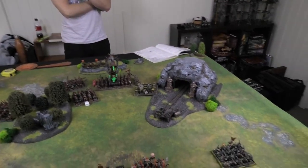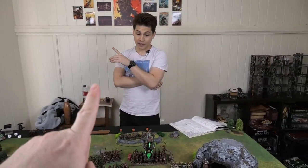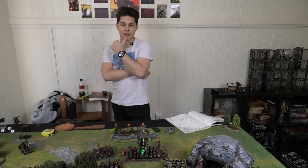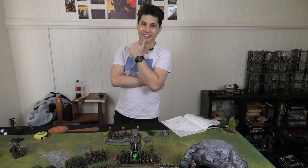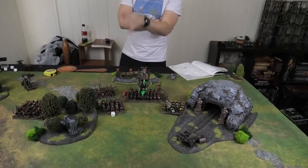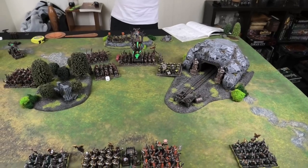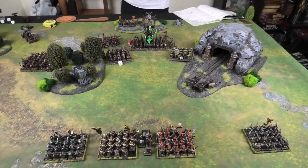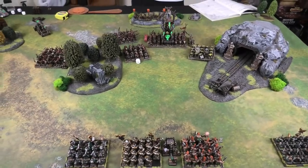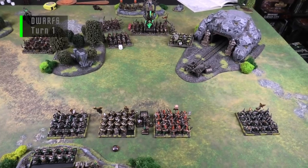The Skaven baited the scroll successfully — Soss used his one and only Rune of Spell Breaking early. From here on, Soss must match the 12-dice Skaven magic pool with just 5 dispel dice. The Slaves are frenzied which is good for Skaven since they're cheap, and frenzy on slaves isn't too punishing. End of Skaven Turn One.